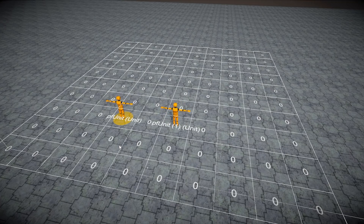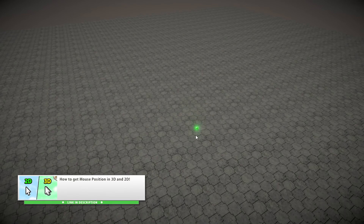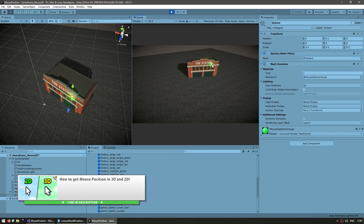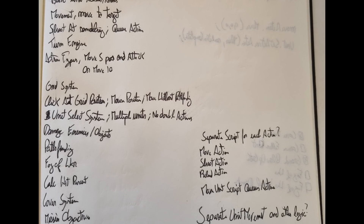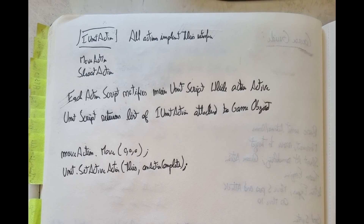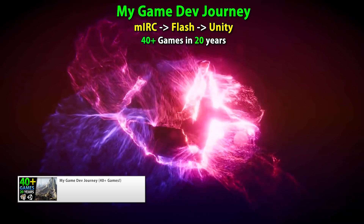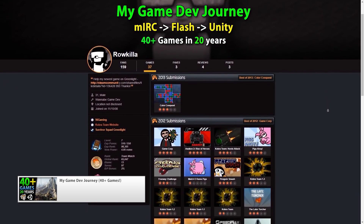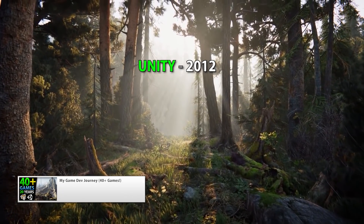At this point the game was already starting to take shape despite just two hours of development, and this showcased three things. First, the power of writing clean reusable code — I made the grid system three years ago and it took five minutes to reuse it. Second, the power of pre-production — since I dedicated quite a few days to preparing an outline, when I started building I already had a clear idea of what systems I needed and how they would interact. And finally, the power of experience — if I had tried to make this game ten years ago when just starting with Unity, it would have taken weeks, but thanks to experience I built this in just under two hours.